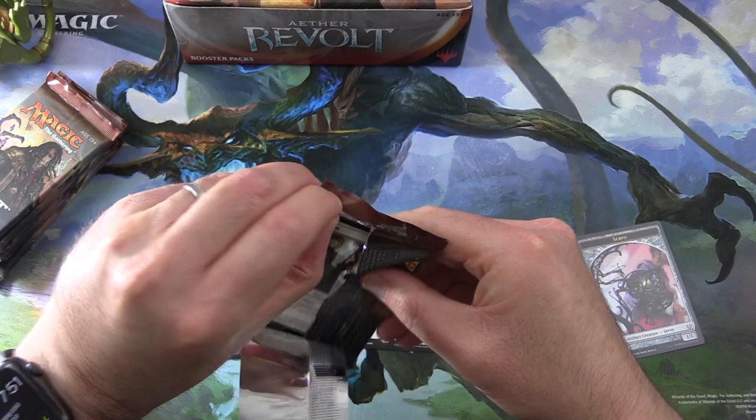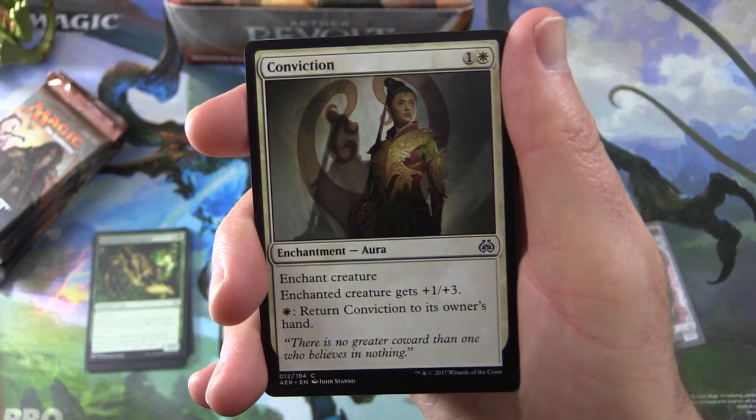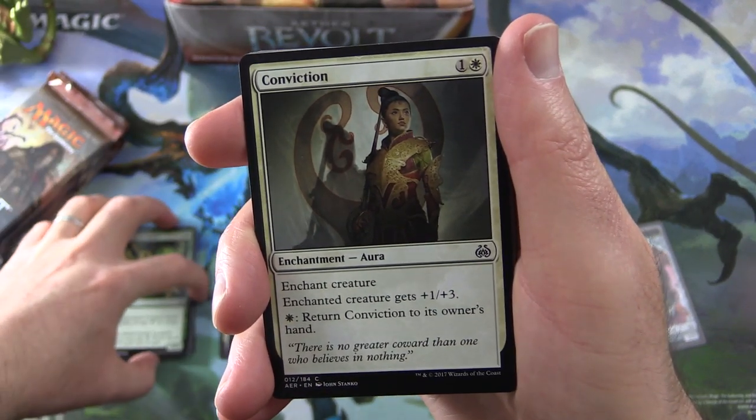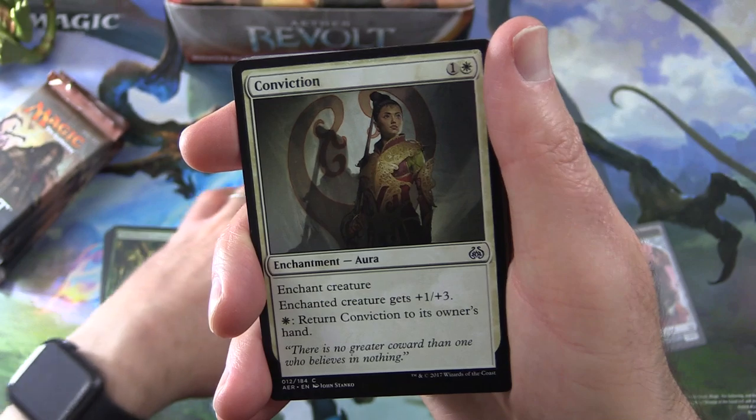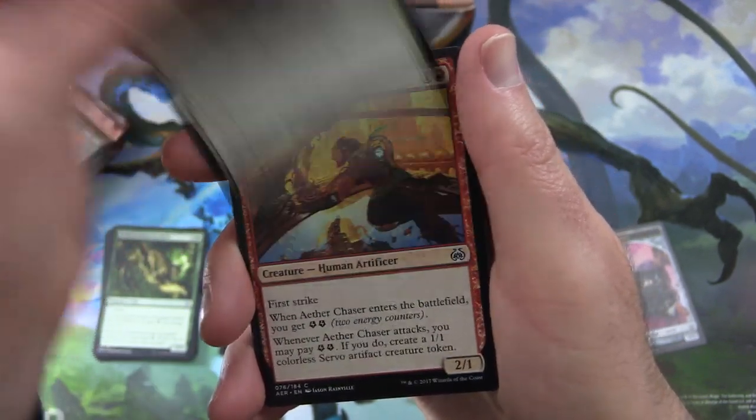Next pack — it's pretty much Invention or Bust, although there are a few top-end cards that would be nice. I can't remember, is Fatal Push in this one or is that Kaladesh?